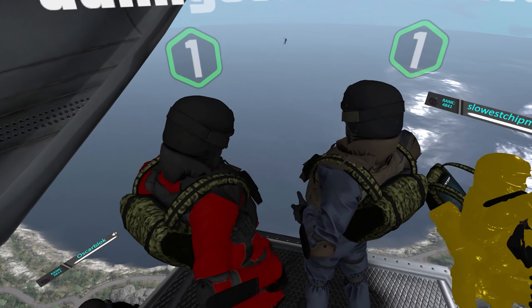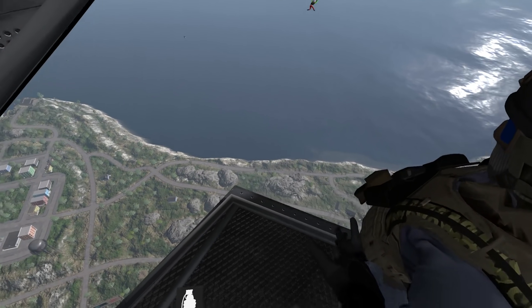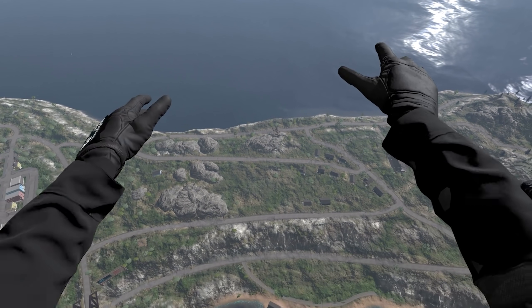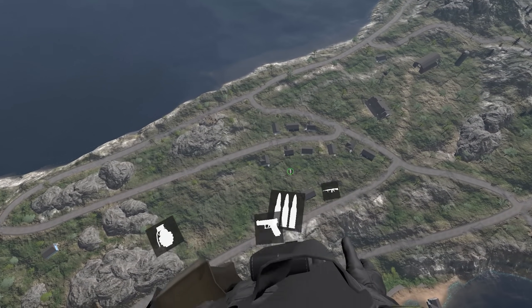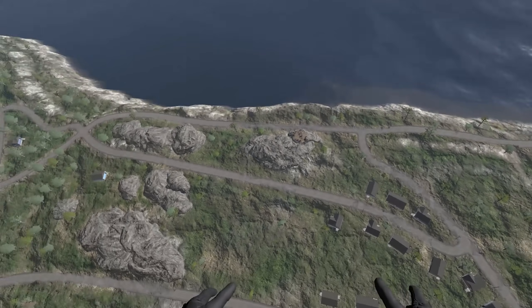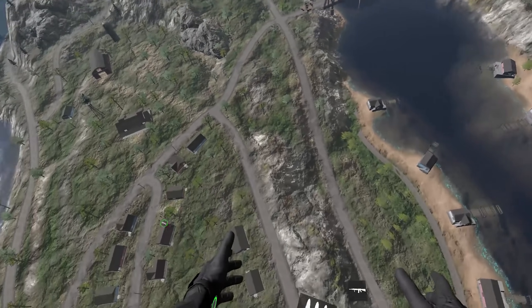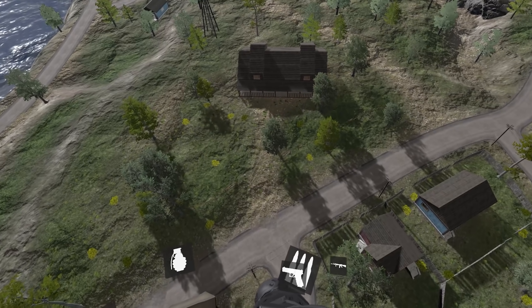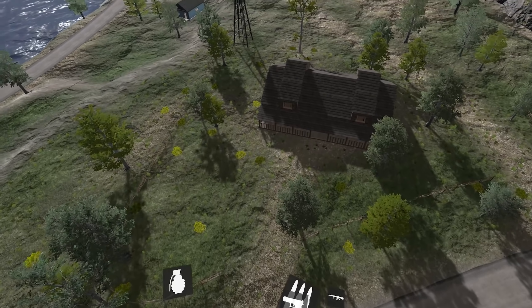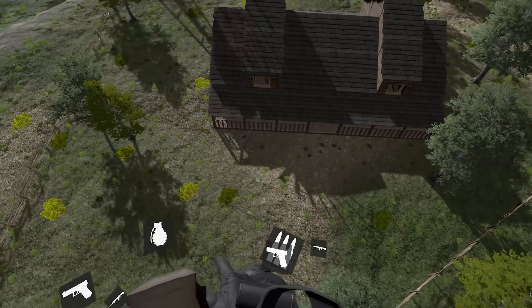I'm gonna follow you, dungeon. We're just free falling. We're aiming for some houses down here. This seems like a good plan. Do I have a parachute or will I just die? There we go. I'm going for this nice little ranch-style house. This seems like it'll have good things — great things even.